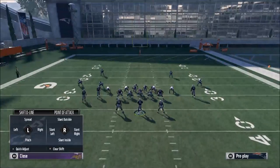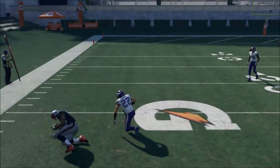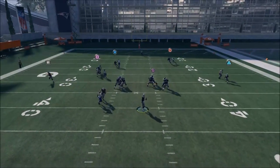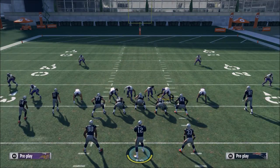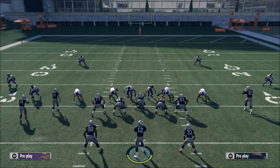If they take Gronk away against mid blitz, that means you have Martellus Bennett as a quick release and the out route. Also, against mid blitz you're normally going to be able to get the corner route way over their heads. That is how I use HB Wheel from split close to beat the blitz. This is my go-to play, especially against the cover 2 blitz — in my opinion the most common defense you'll face this year.